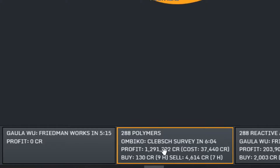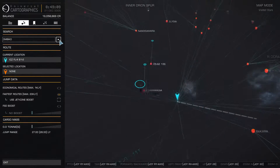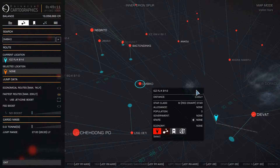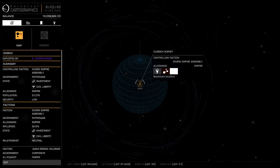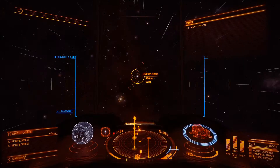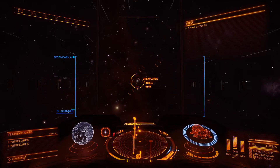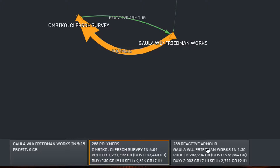I believe we can just Control-C that and then paste it in here — yeah, that actually worked. Beautiful. This is our first system we have to go to to get things rolling. Looks like our trade route is going to go to a planet; I'm going to favorite this so I can plot it much easier in the future. Planetary landings are going to take a bit longer, but that actually comes calculated with the tool. You can see going between these two stations should only take me a little more than 10 minutes.